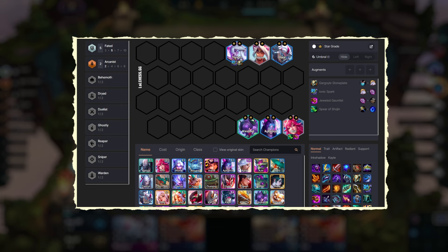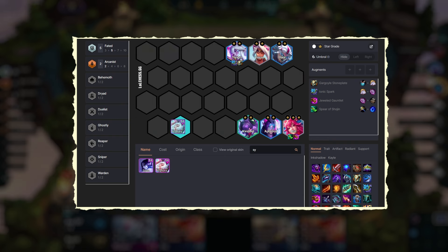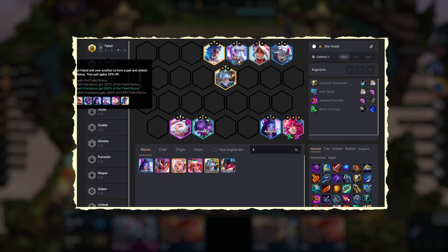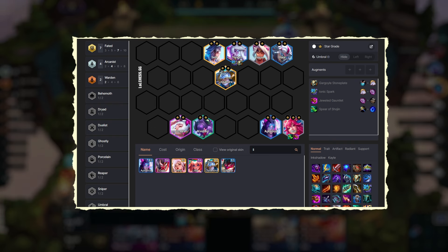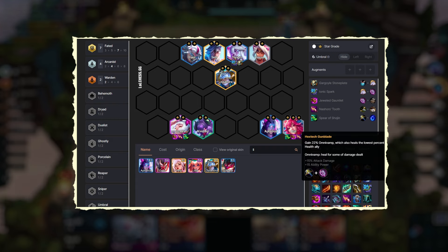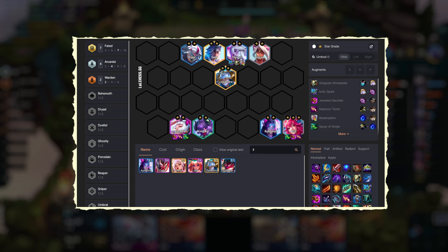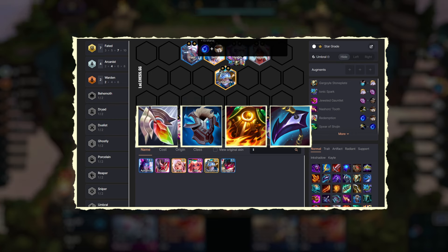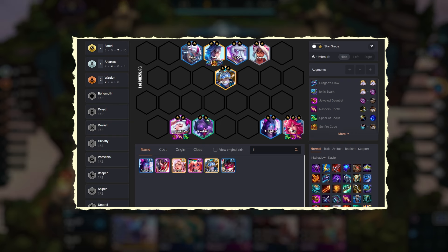For defense, we need an Ionic Spark — a must on Thresh — as this comp will be focused on magic damage. So while rolling for Ahri, our Yasuo can also max out. After maxing out, we can add Syndra, followed by Sett, and finally Lissandra. This will be our level 9 board with 7 Fated complemented by 4 Arcanist and a couple of Warden Synergy. The third item for Ahri can be Nashor's Tooth, and the same items can go on Syndra as well. For defense, we can equip items on Thresh such as Redemption, Protector's Vow, Sunfire Cape, or Dragon's Claw. Those items can also be given to Sett if it becomes 2 stars.